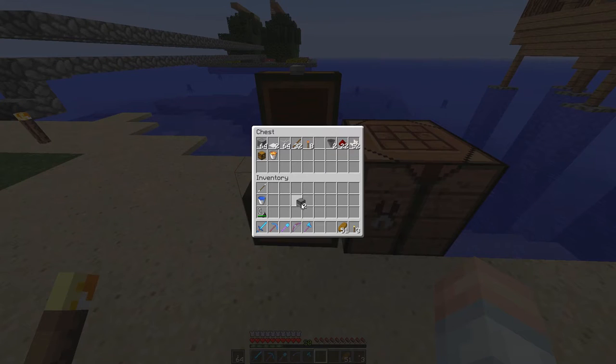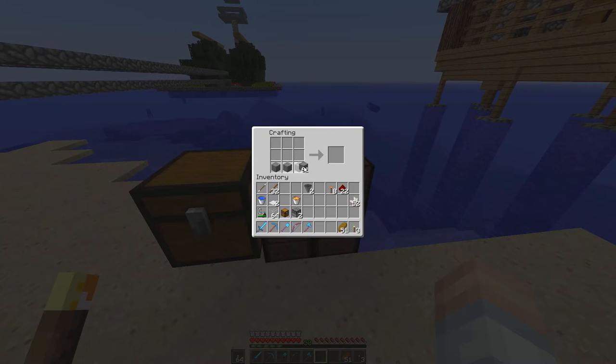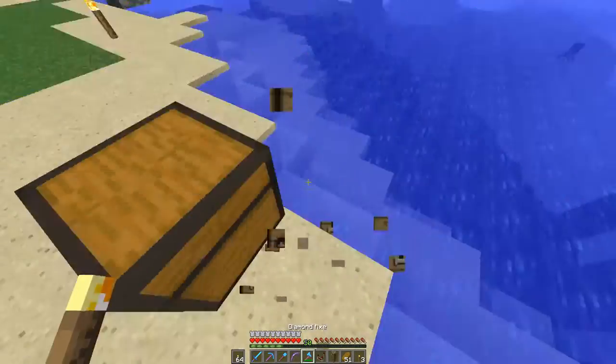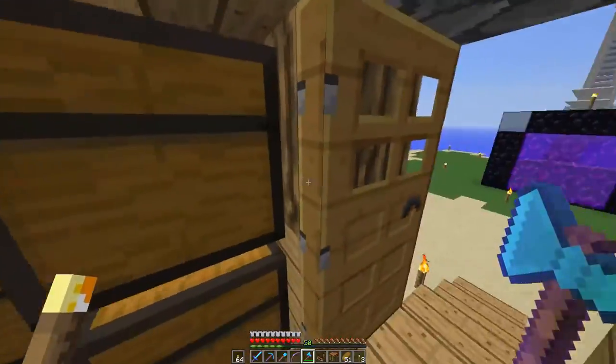We've got a couple of dispensers, a lava bucket, some redstone, some smooth stone, nether quartz, and redstone torches. I think we're going to be pretty good here. We'll get that chest — I've already prepared the area. But we need to make the comparator. All of that lead-up just so we could make one comparator. That's right, that's what this is all about in Survival Island. We're about ready.